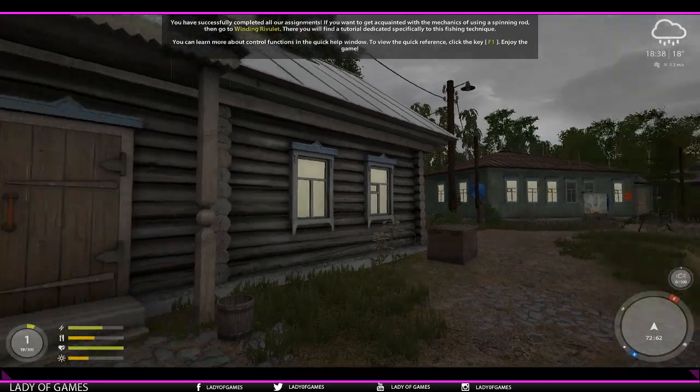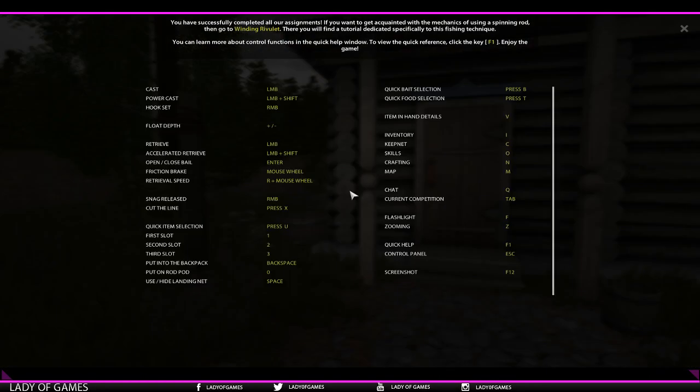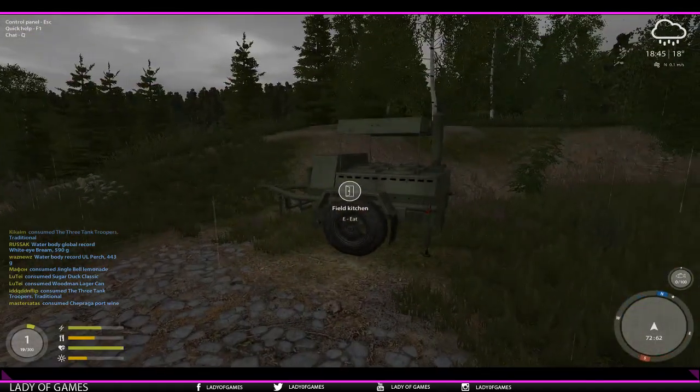We've completed all the assignments here. Press F1 for all the buttons. Here you can see that if you use shift, you can walk faster, retrieve faster, cast more powerfully — all that kind of stuff. Hit escape. A couple of things here that the tutorial so far has not included but will be added later on, which is the usage of a food kitchen.